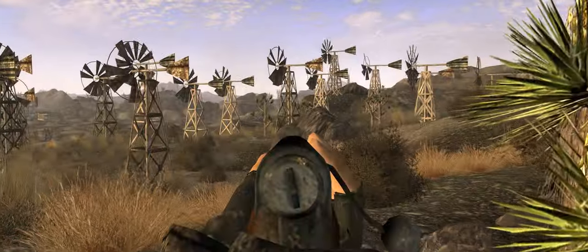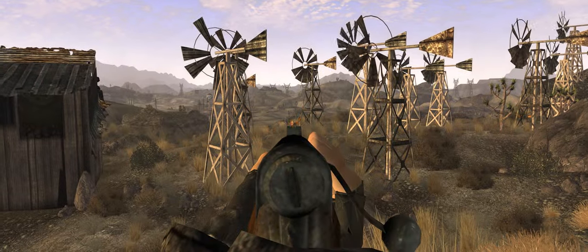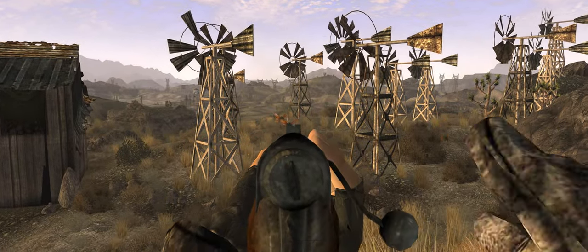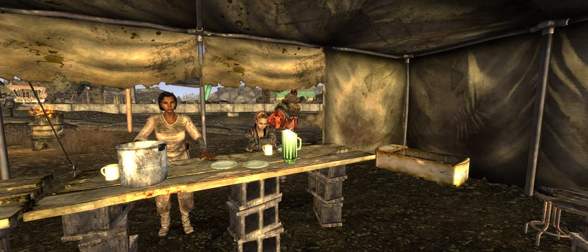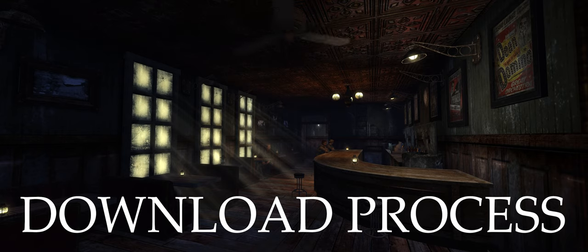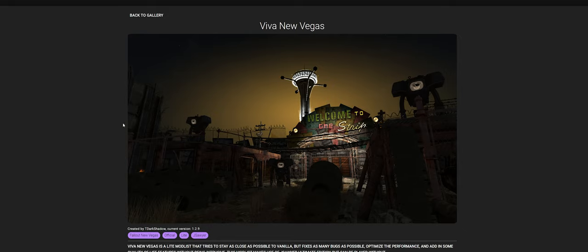What is Viva New Vegas? The description reads: Viva New Vegas is a light modlist that tries to stay as close as possible to vanilla, but fixes as many bugs as possible, optimises the performance and adds in some quality of life features without being intrusive. Viva New Vegas is available to download from the Wabbajack modlist installer, and manually from the Viva New Vegas website.